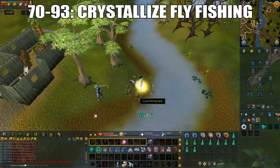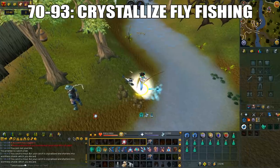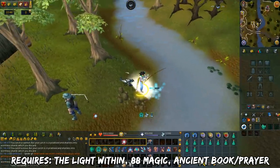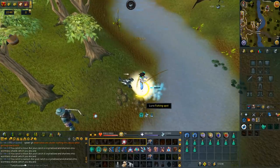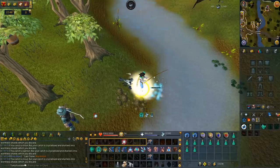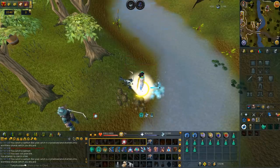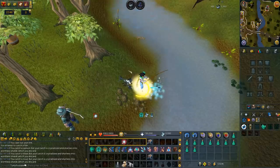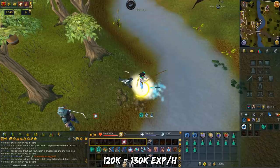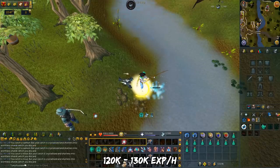From level 70 to 93, you'll do crystallized fly fishing. I suggest using the Barbarian fishing spot because every time it moves, it doesn't move very far. It requires: the Light Within quest complete, 88 Magic, and being on the ancient spellbook and prayers. In your equipment setup, bring prayer bonus gear plus Grace of the Elves. For your inventory, bring crystallized runes, prayer potions, and urns. You'll cast crystallize on the fishing spot and then fish it — that lasts 30 seconds each time. Turn on the light form prayer and always watch your prayer points. With both active, that gives you an 87.5% XP boost. At level 70 you'll get 120k XP per hour, topping off at 130k XP per hour at level 90 or higher — not much of an increase since fly fishing success rates are already quite high.